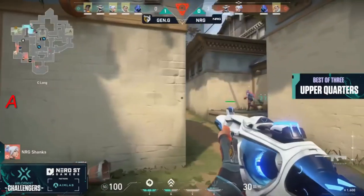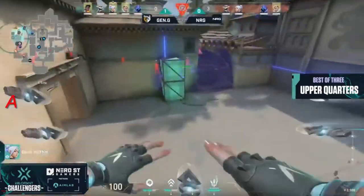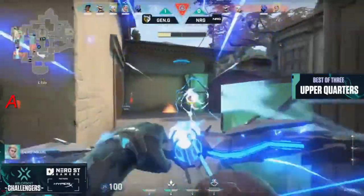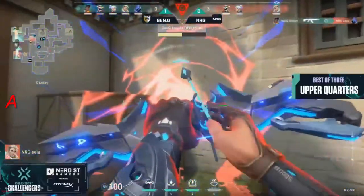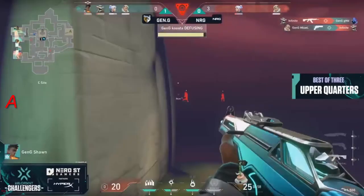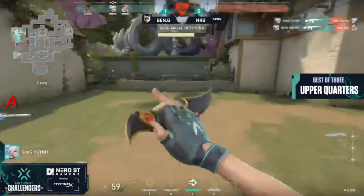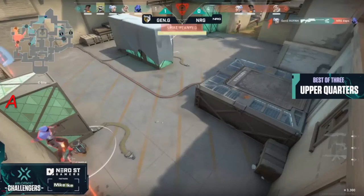NRG gets the spike down back C — a few things at play. Number one, they have an open sightline from C-Long, so they can just span their way into it regardless of what utility is in front of them, and the Hunter's Fury is there as well to see how it's going to be equalized. Mikhail goes first, traded back out by EU as he's trying to fend things off. They managed to get it to halftime. The run-it-back was used as well. NRG just down to two members, but Gen.G goes deep and manages to retake — a five-on-four with spike going down at C.